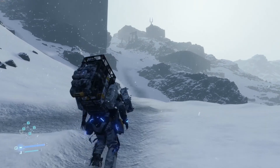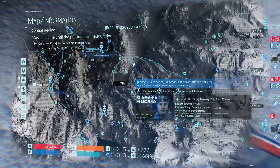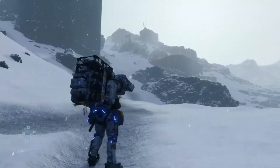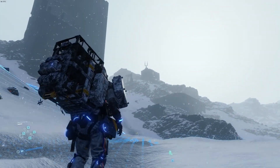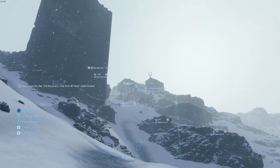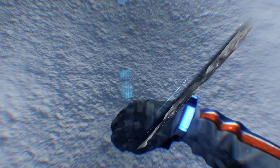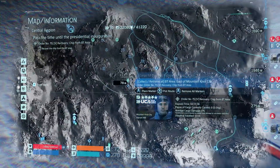Once you've made it here, Mt. Knott City is just right there. Once you've made it here, do a little scan — you should be able to see that the chip is right there. Bees engraved chip.